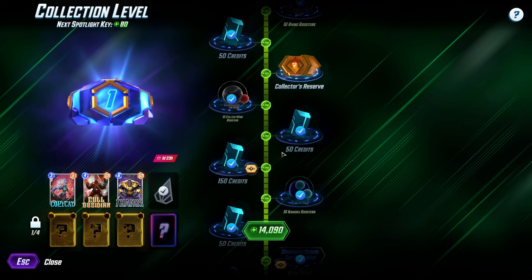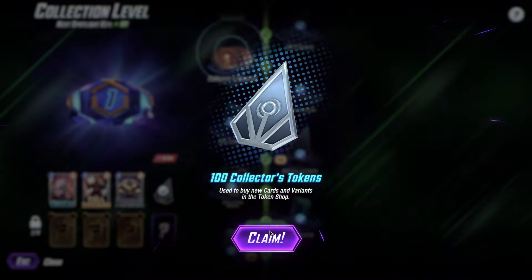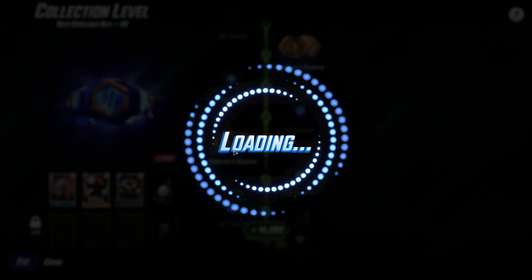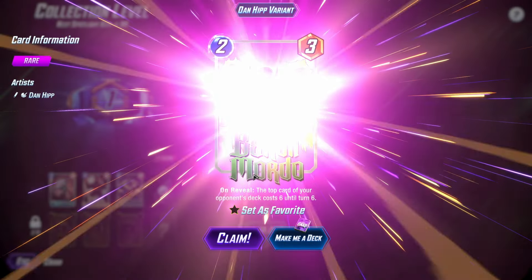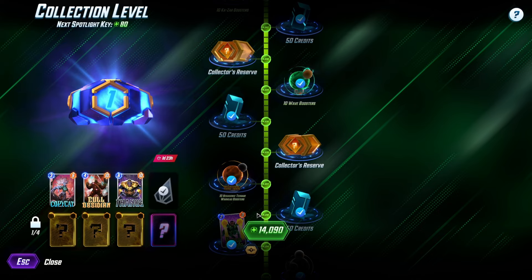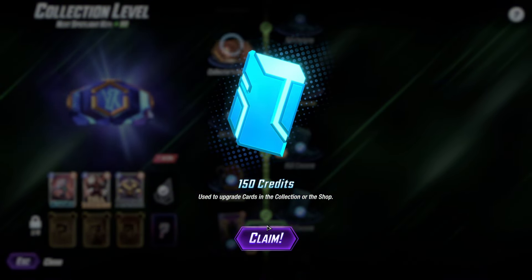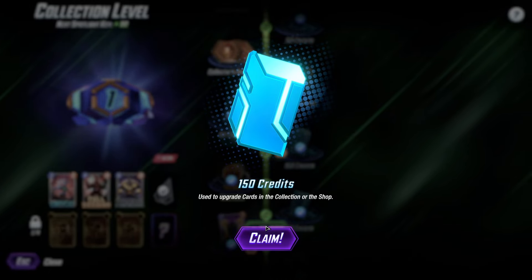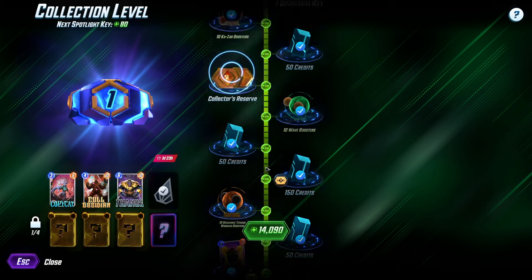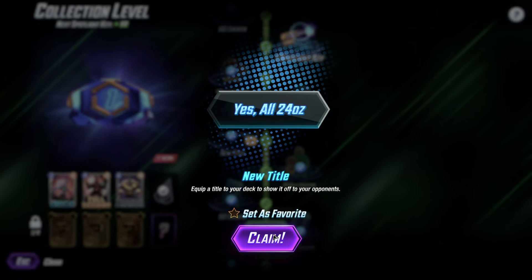More credits, more credits, and then tokens — we'll accept tokens. And then a Dan Hipp variant. Not bad, not bad. Because we don't have all the 700 variants yet, so we can get them in these collector's reserves.